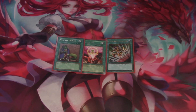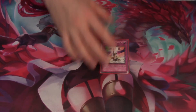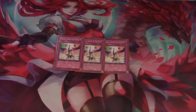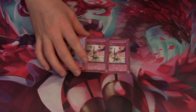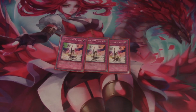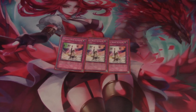Upstart Goblin for consistency — draw power is nice overall even though you don't want to draw into your Assault Modes. One Monster Reborn because reviving Stardust Dragon and then going into another Assault Mode is awesome. Three Stardust Dragon Assault Mode — some people run two because it can be bricky, but I often search it out very quickly on turn one or two and usually go into two to three Assault Modes per duel.